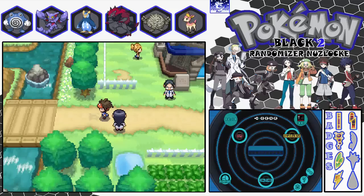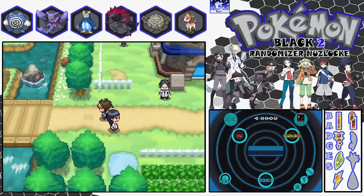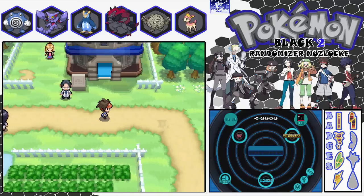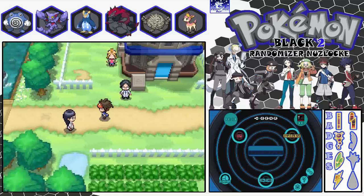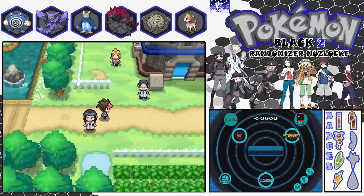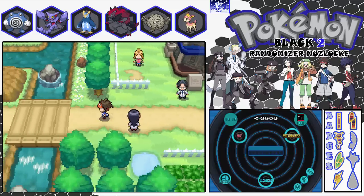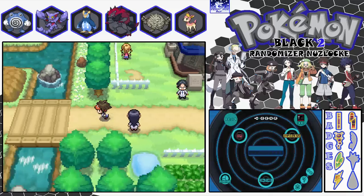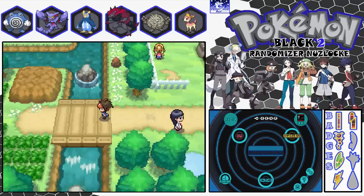Hey guys, FrostFox here and welcome back to my Pokemon Black 2 Randomizer Nuzlocke. In the last episode we started Route 6 and got up basically to this point. We were given a Dearling, so I do have a Dearling. I did say I'd get past this route, but there's actually a lot more trainers up here. All I've done is fought this one girl, and there haven't seemed to be any more glitches, so we're alright on that front.